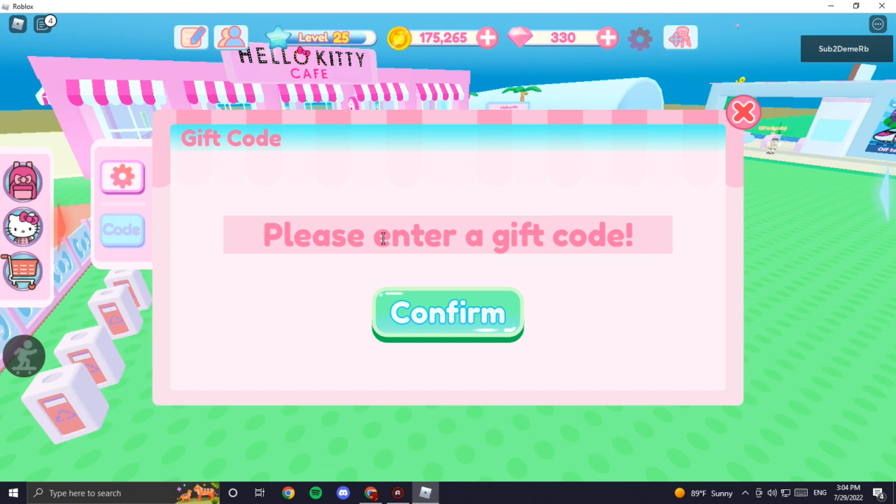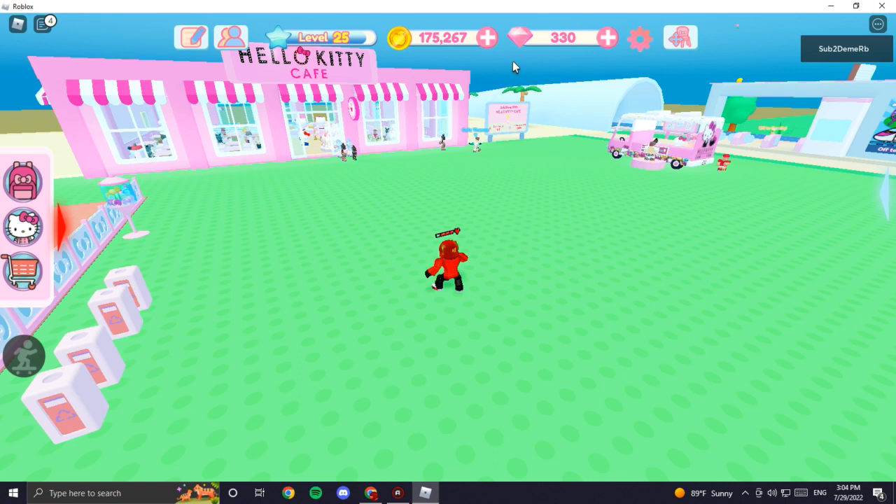Go into the comment section right now and you're gonna see pinned comments with all available promo codes you can use. When you use all of them, you're gonna get gems and some tickets.